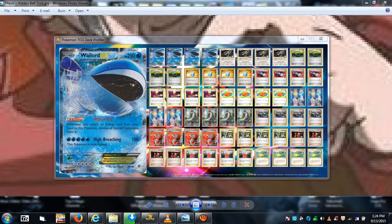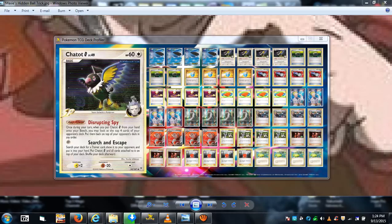This is the Whale Lord Chatot Galaxy deck — not too different from the Whale Lord meld deck, just tweaked with a couple extra cards. This is technically a second version, because we got Chatot as a support Pokemon. He has the ability Search and Escape: search your deck for a trainer card, show it to your opponent, put it into your hand, then put Chatot and all cards attached to it on top of your deck and shuffle. This makes him a recurring searcher.